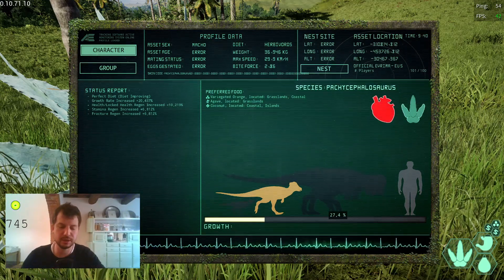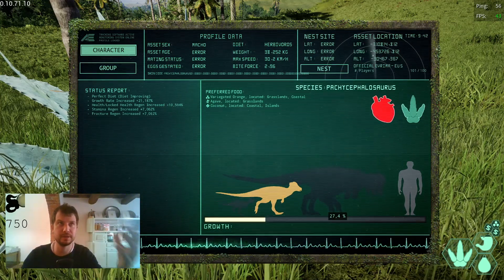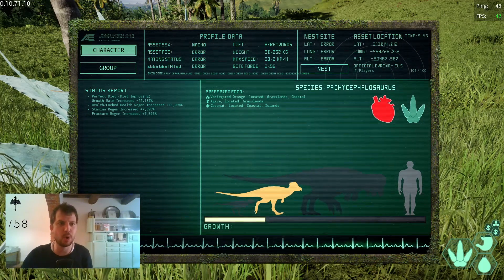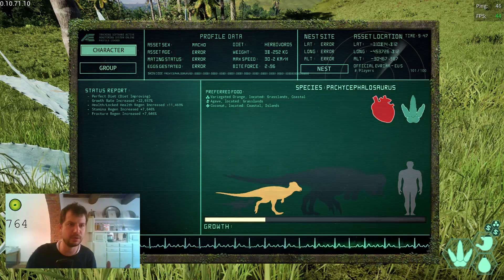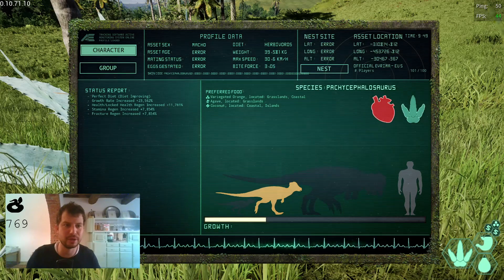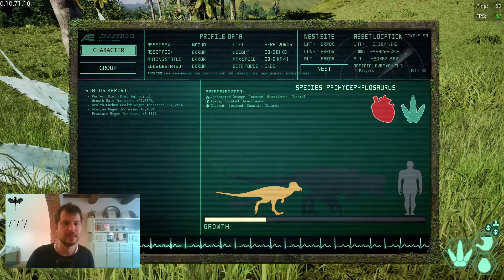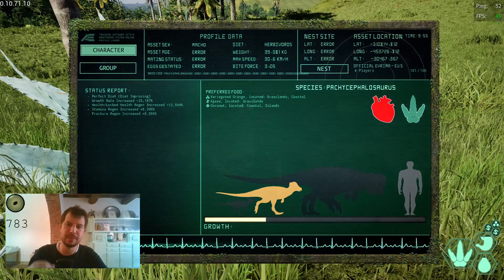You receive a 30% growth bonus, which is actually good. It's easier to get to that growth bonus, and the growth rate is slightly slower than perfect growth in the previous version. Eventually my status report will show: diet improving plus 30%, health regen increased plus 15%, and then stamina regen and fracture regen plus 10%. It will stop there.